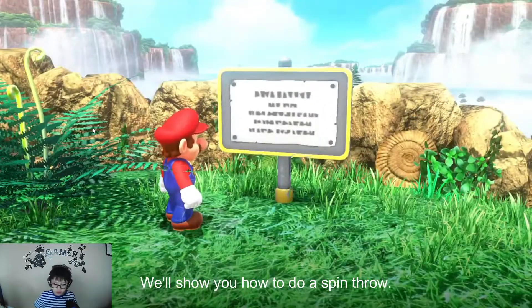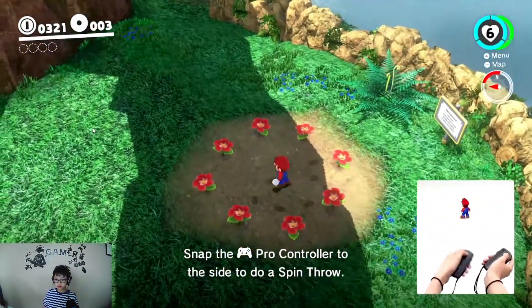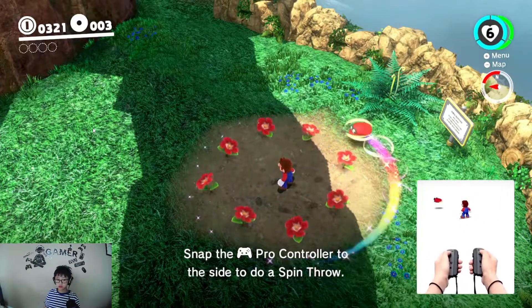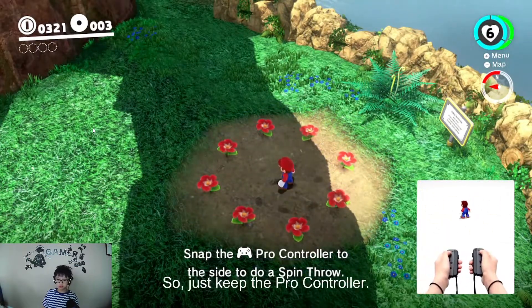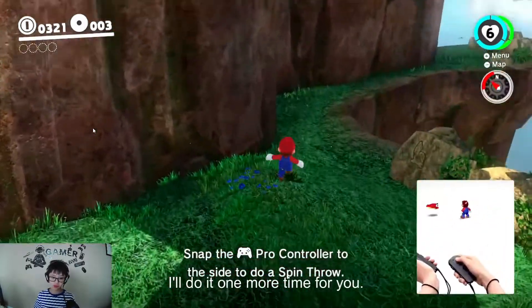That sign will show you how to do a spin throw, like what I just did, to get the heart from the flowers. It says spin throw. So, just shake the Pro Controller. I'll do it one more time for you. Like that. That's a spin throw. So, you could kill all of your enemies at once or something like that.